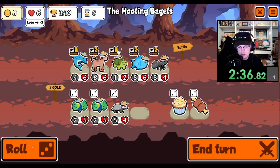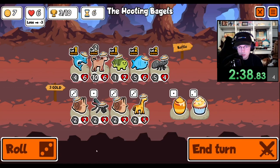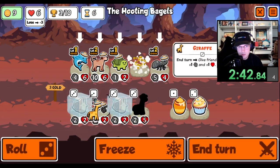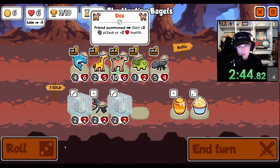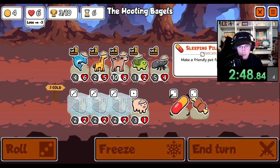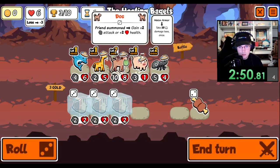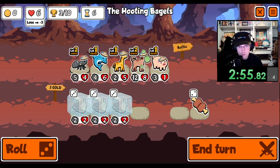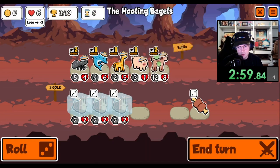We're gonna sell here, buy the turtle. We'd like to see a pill. This is kind of ridiculous. I think we take a loss here - I know it puts us on lethal, but I think we intentionally take a loss here.